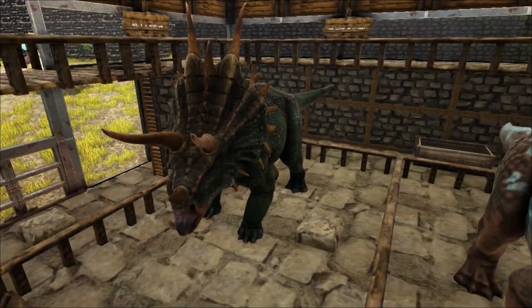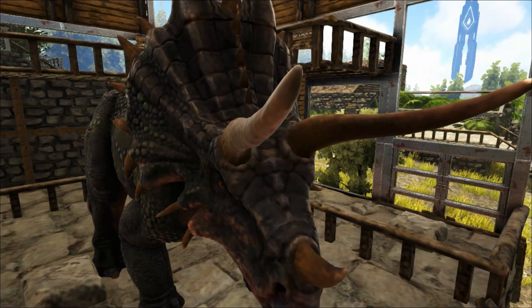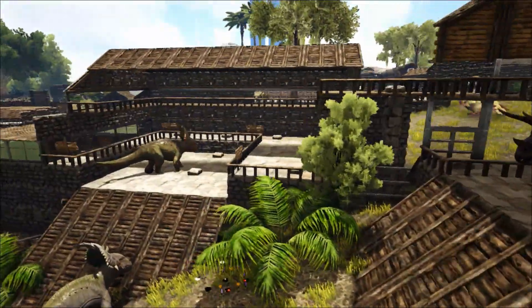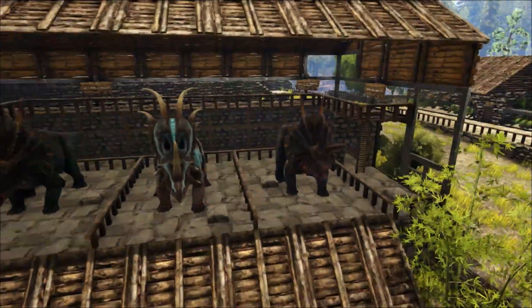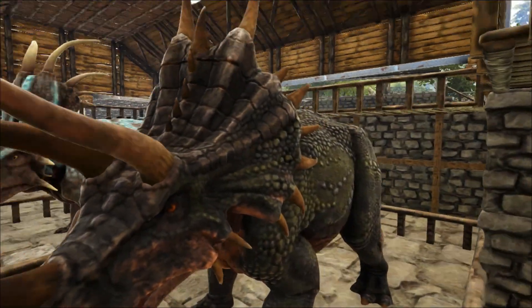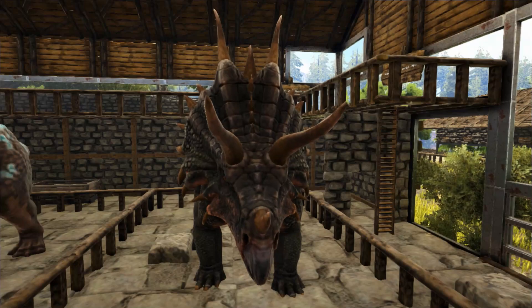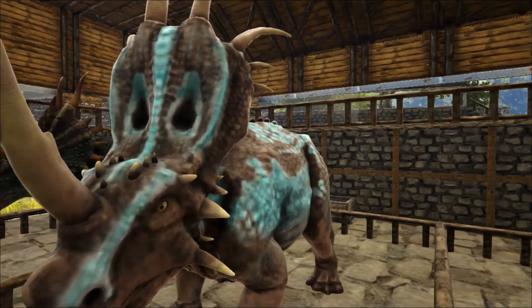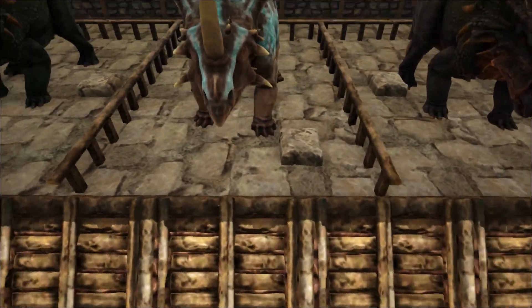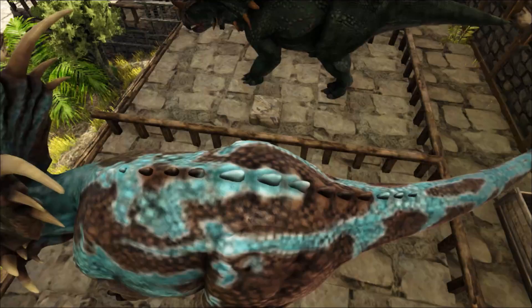It'd be great if, since they've got the Styracosaurus in here, maybe they could change the trike. They did do a TLC on the trike, so they're not going to change it now, but maybe they should make it a proper Triceratops. I know the ARK devs like spikes on the dinos — a lot of the dinos in ARK have a lot more horns and spikes than they should. Maybe they could take some out and make it look more like a Triceratops should look. And then we've got the Styracosaurus with the big old horns on its frill, how it should be. Size-wise they're pretty much the same, and they've got some little spines on the back as well.